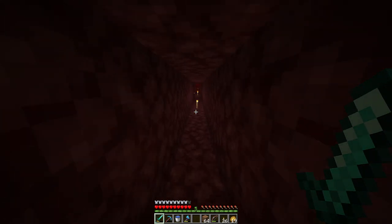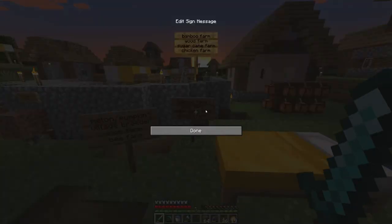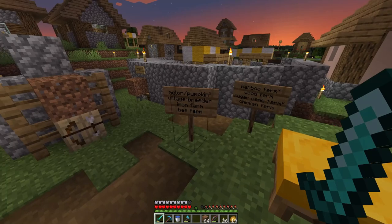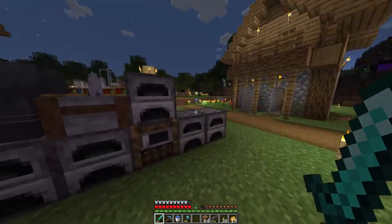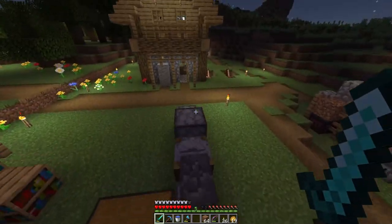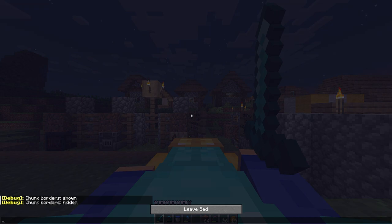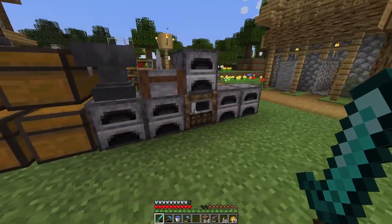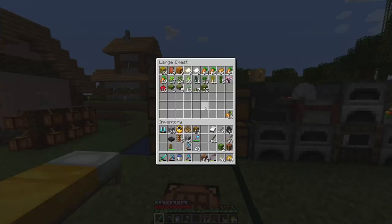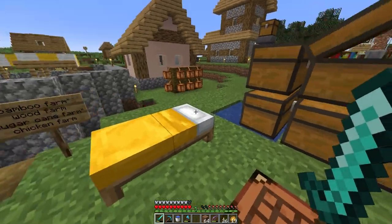As for the next farm I'm gonna build, it's probably gonna be a bee farm because I'm gonna need those honey blocks - they are used in a lot of redstone contraptions. As for wood types, I got quite lucky, and on the expedition earlier I got all the saplings I'm gonna need, except the newest mangrove types, which I really want to get because I really like the wood type and the color.